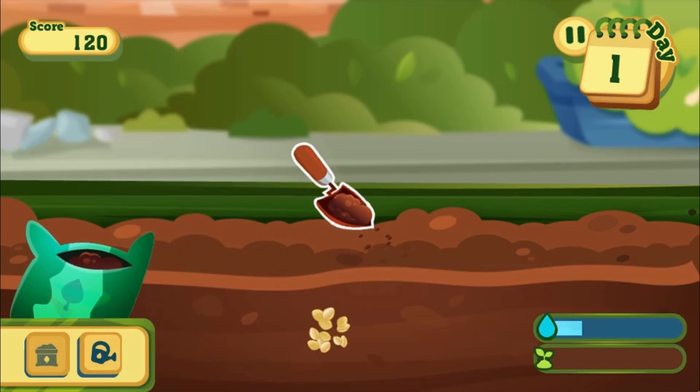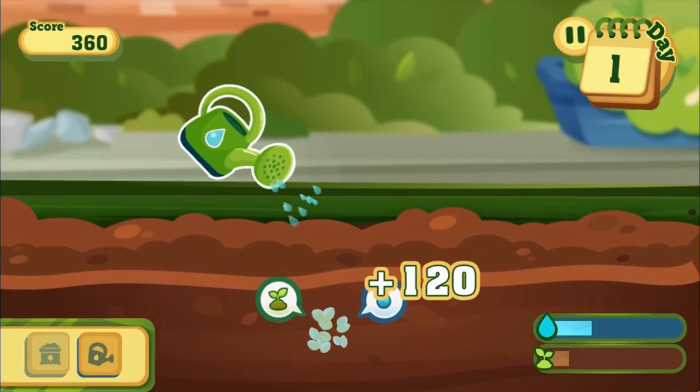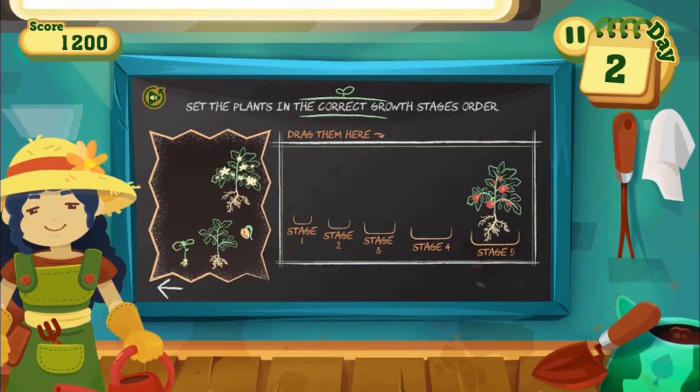In this informative instructional game, you will help raise and take care of a rose that you can name and personalize with accessories. You'll have to feed it, help it grow, and protect it from predators.